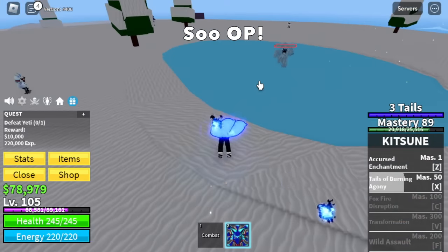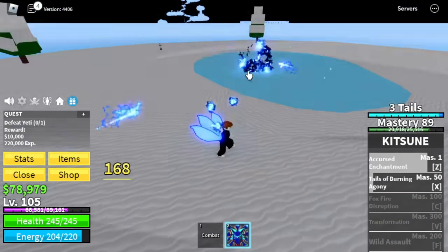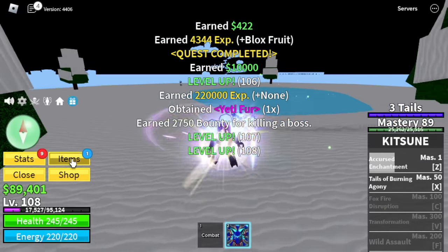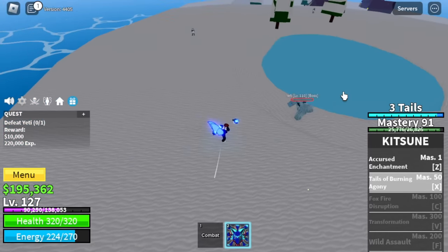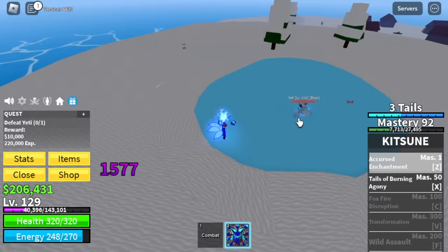This fruit is really OP. Basing it on our stats, almost all our stats went to the Block Fruit — so yeah, it makes sense. We're going to start doing server hop here to make things faster, and yes, this is the fastest way since it's easy to server hop in the first sea. Target level here is 130.